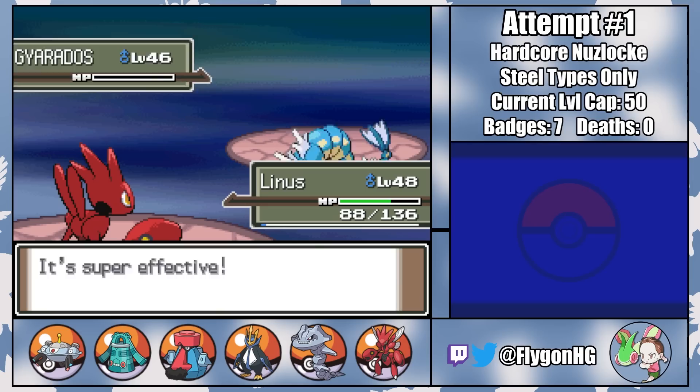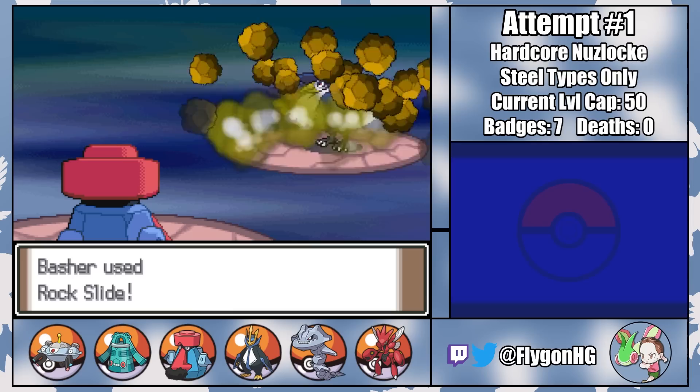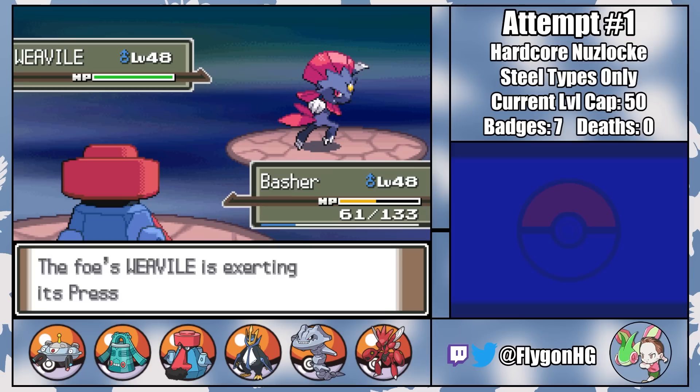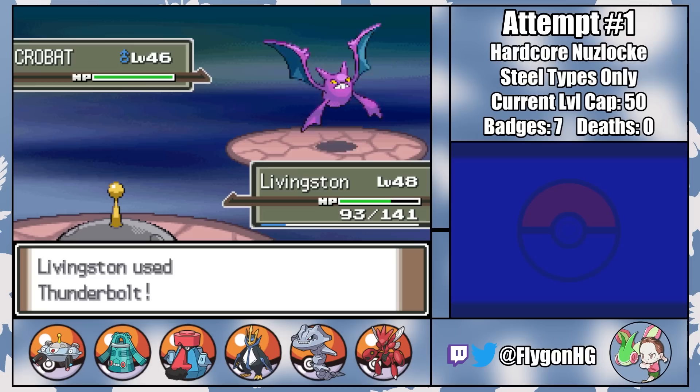Third is Honchkrow, but yet again we're prepared with Basher, who easily tanks a Heat Wave. Basher and the bird trade off attacks until a Rock Slide puts us out on top and causes Cyrus to bring in his Ace — Weavile. Without a way to hit Steel-types for super effective damage, this Weavile is anyone's kill. I opt for Livingston, who gets the one-shot with Flash Cannon, so they're already in when Cyrus brings out his final Pokemon, Crobat. A single Thunderbolt takes him out, winning us the battle and saving humanity from utter destruction.